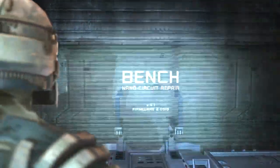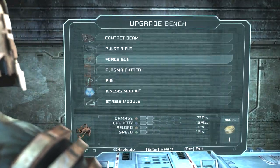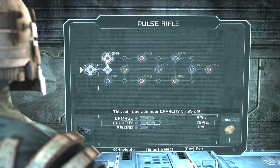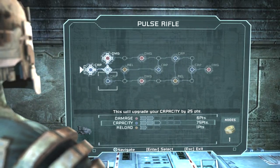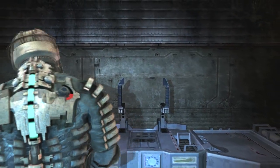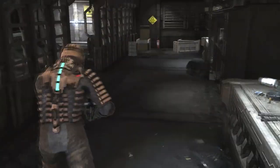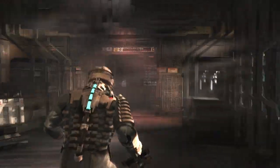And another handy bench. With that power node we just picked up, we can continue upgrading. Reload is pretty useless, but it lets us get to damage faster. I think this is going to be our main gun for the game. I still use the plasma cutter, but we actually don't seem to be getting as much ammo for it as you normally do.